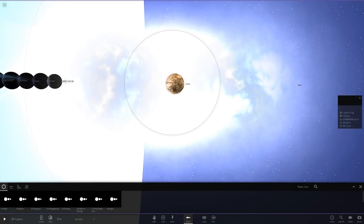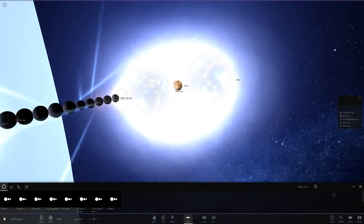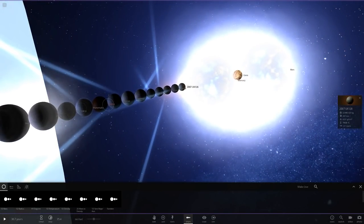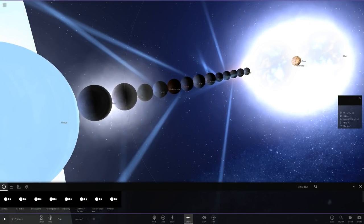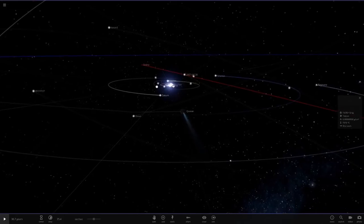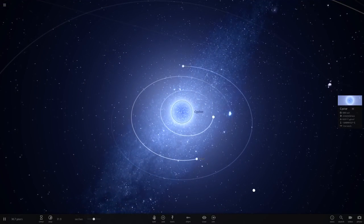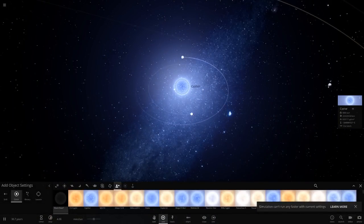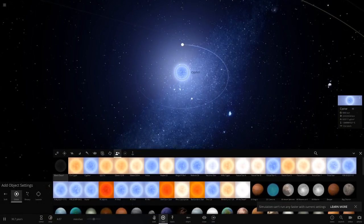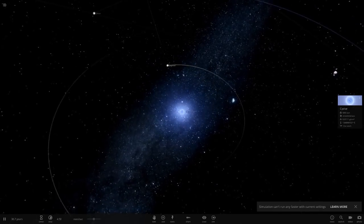We can't select Ceres, but as you can see it's smaller than all of these — smaller than Sedna. Ceres is very, very small now. That's really crazy. Let's keep going. In the episode where we replaced the sun with the brightest known star it pretty much killed everything, and this star is even brighter than that.